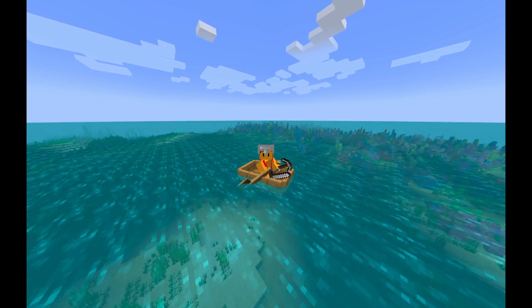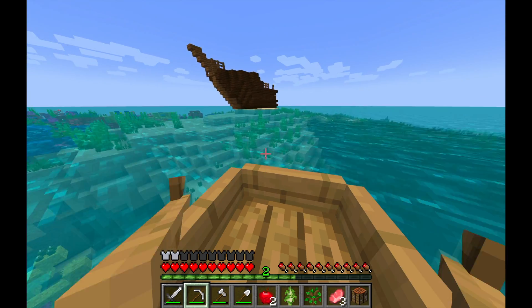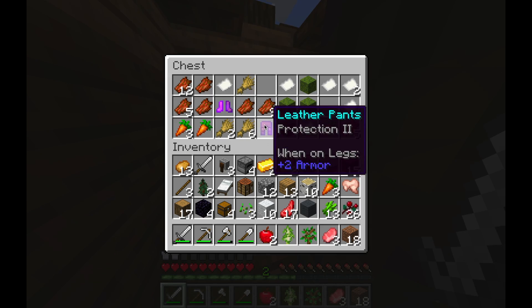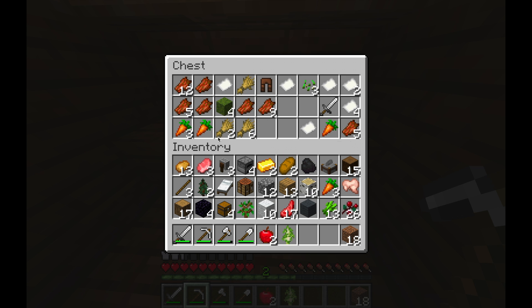I boated off into the distance and found this cool abandoned shipwreck on a little island, so I went and looted it. The loot was alright — I actually got some protection pants and thorns boots, and in another chest I just got another iron sword.